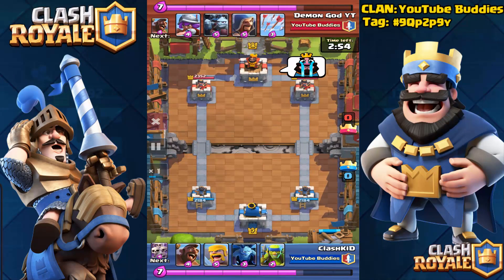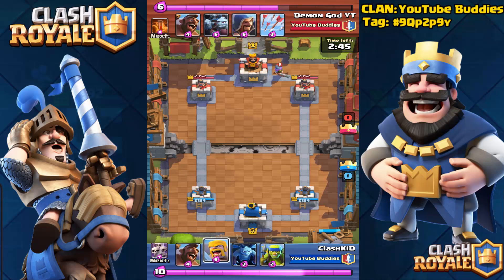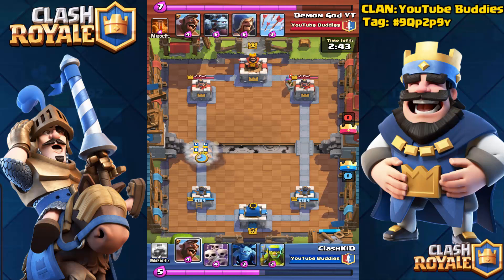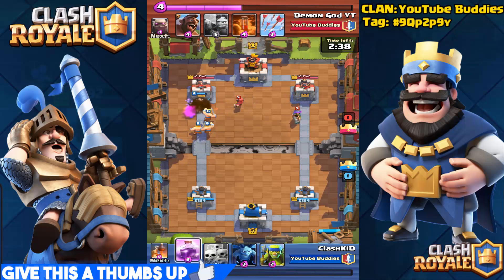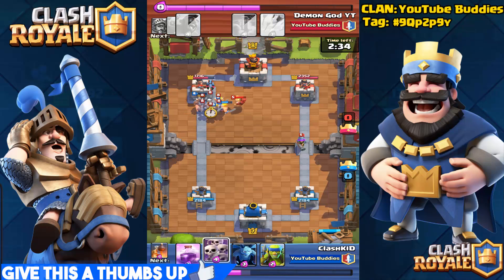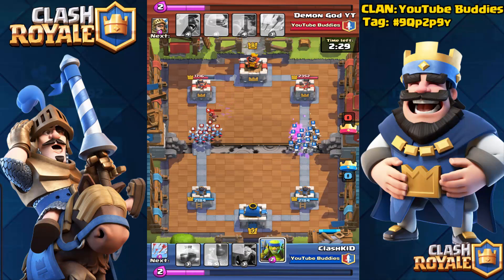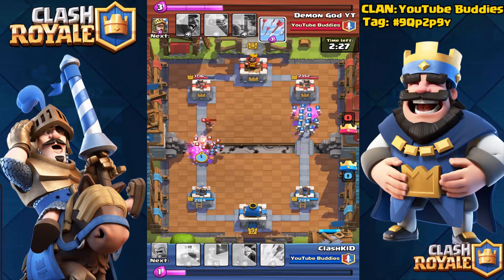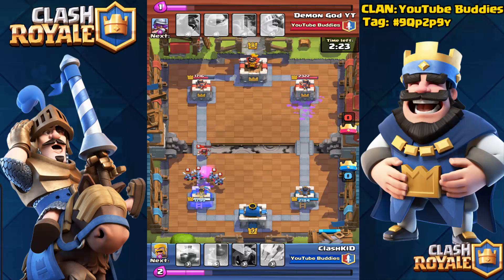As you guys saw in the thumbnail, I really hate golems, wizards, and hog riders — and that's exactly what he used. He starts off with a musketeer and I continued with a hog and a barbarian, and my troops got done in less than five seconds. I decided to put some troops to distract but they got destroyed again.